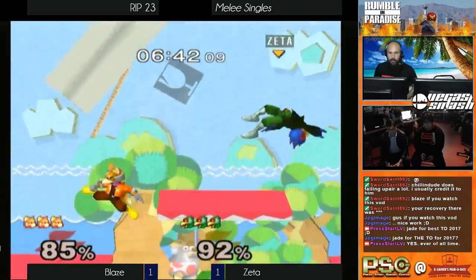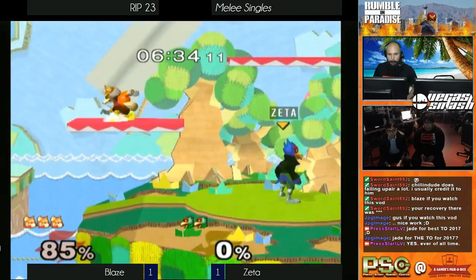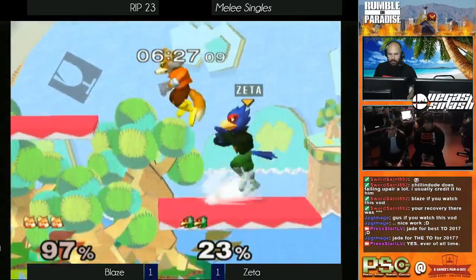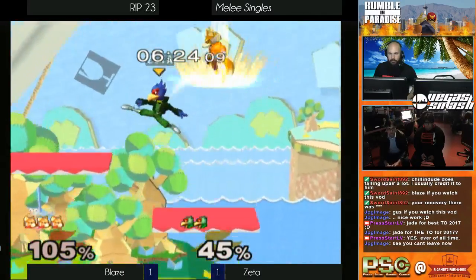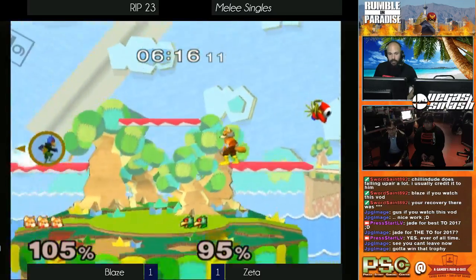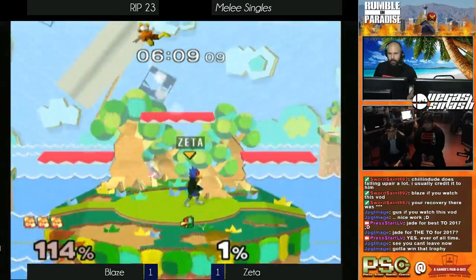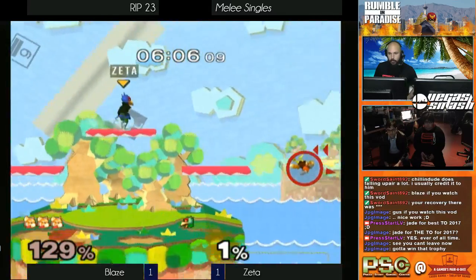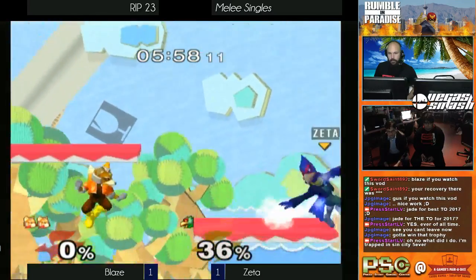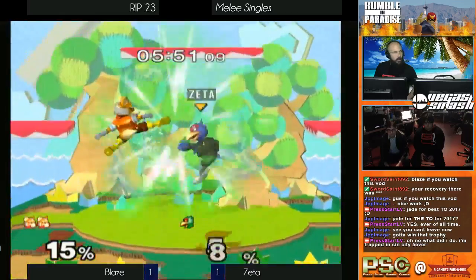He gets the back air. There was a lot going on there — up throw up smash to clear that stock. Blaze now up one. At this percent Falco just needs a good solid two hits maybe, just a good position. Blaze is going to rack up as much percentage as he can — three up airs and a back air. Unfortunate — Zeta's not happy about that. But it's not over for him. There's still potential if he can win this on two stocks — just a couple of shines, back throws, back airs and that Fox would be dead. He's gotta stay on stage and fight for center control. Blaze comes through with a high side-B to live!